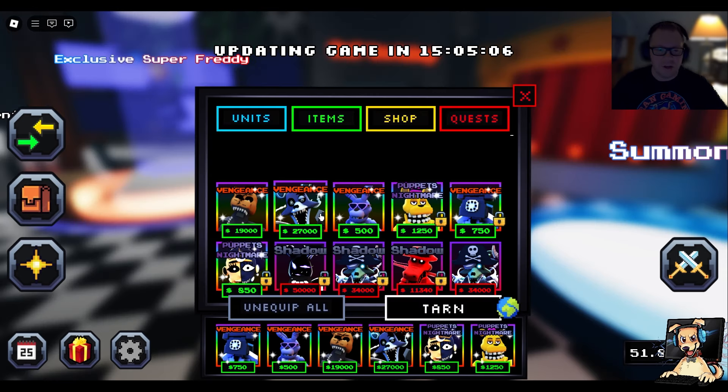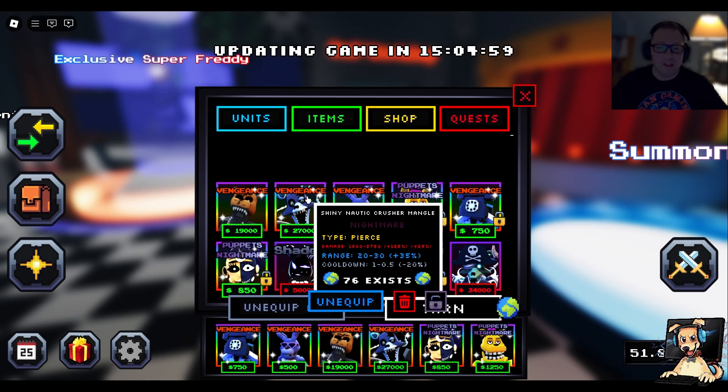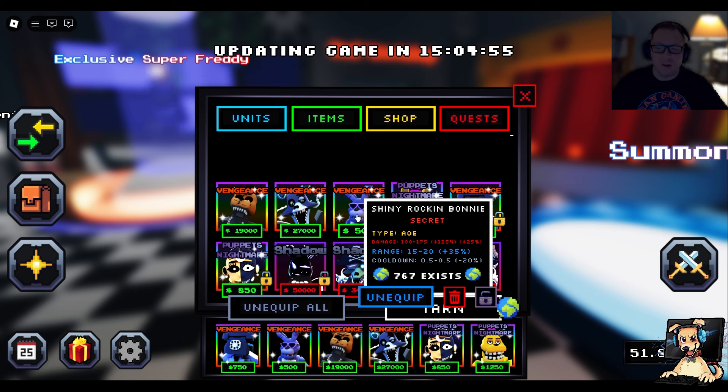Check this out here. Ninja hooked me up with the showcase for Shiny Blighted Endo Freddy — he got a buff. Shiny Nautic Crusher Mangle — he got a buff. And finally, Shiny Rockin' Bonnie — got a buff.